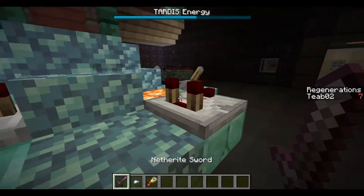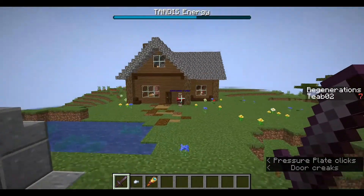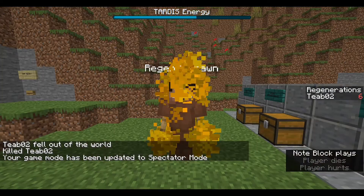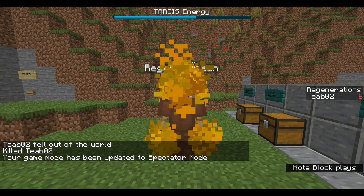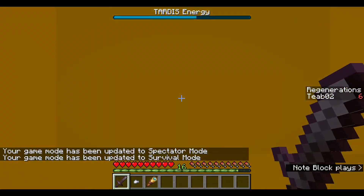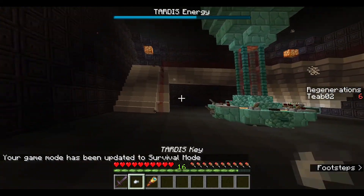I'll just show you this one last time. So again, if we come outside and try to regenerate while outside, nothing will happen to the TARDIS. As you can see, there are no particles, no explosions, nothing, and no energy depletion. But if we were to go inside the TARDIS and regenerate, it's going to be a different story.